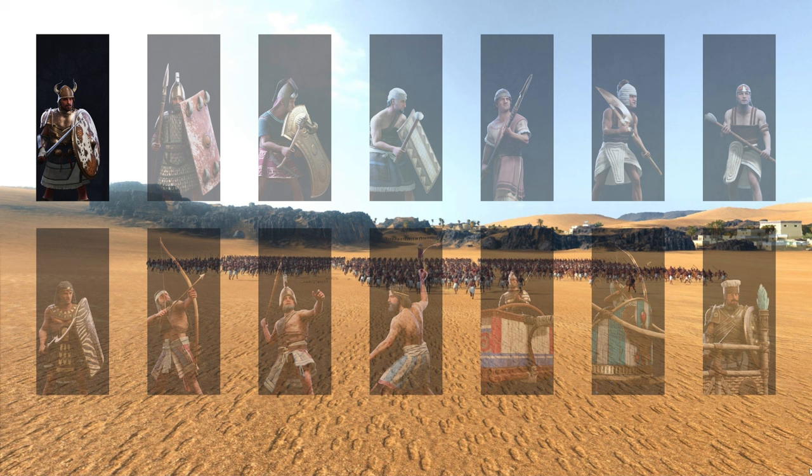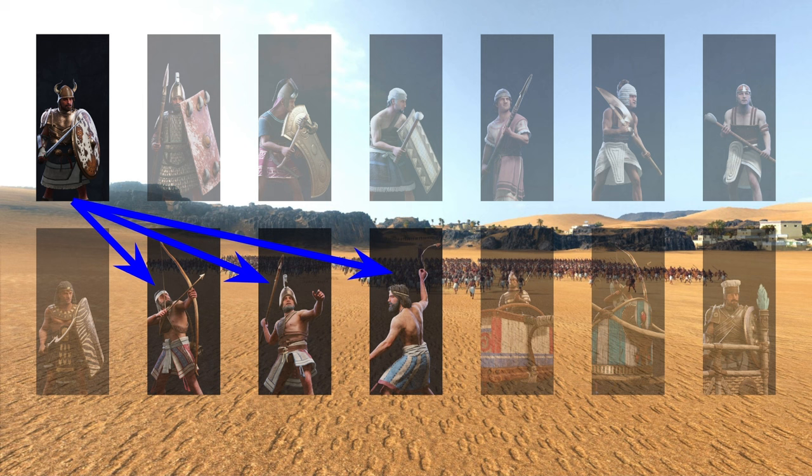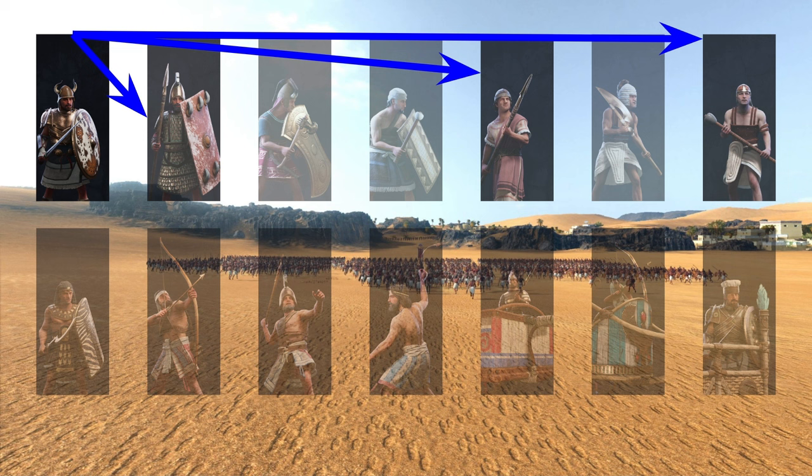We are starting with swords. I'm not sure if they are countering anything specifically. So far I know they are able to beat missile units because of shields. I'm not sure if this unit counter is valid. Swords are usually stronger than spears and maybe some unshielded units as well, so you tell me if this counts as a counter.